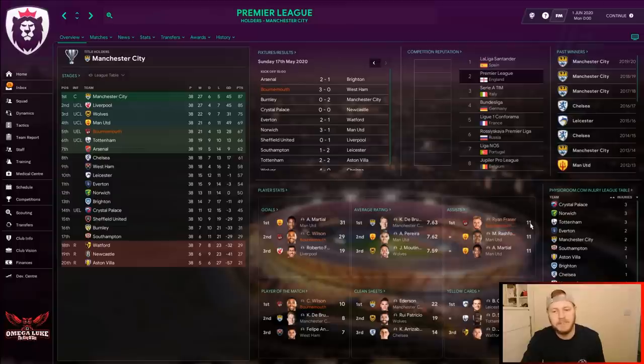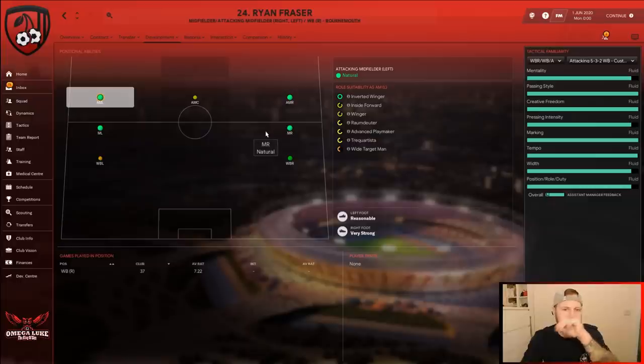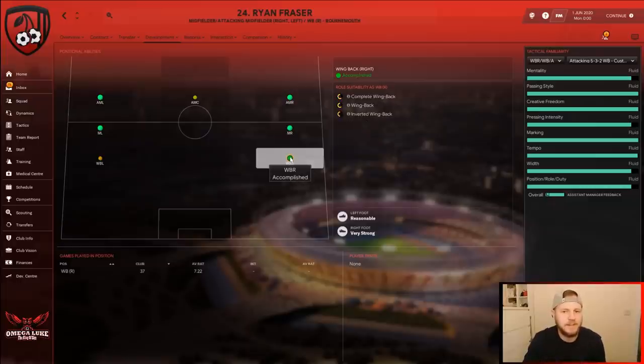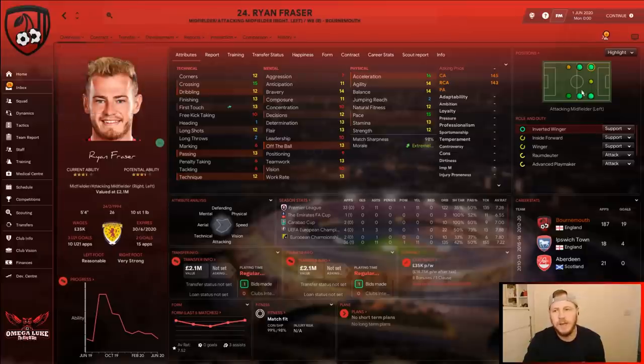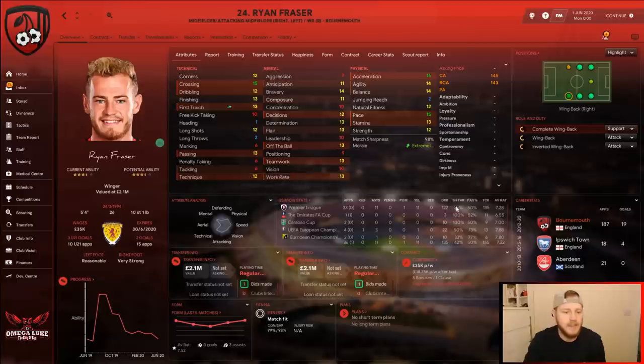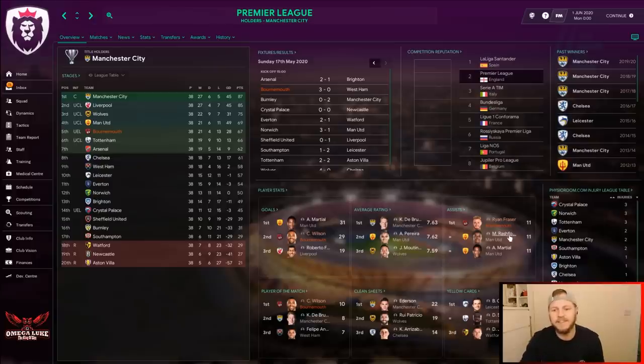Ryan Fraser leads the league with the most assists — 11 in total. Looking at his development, he's been playing the wingback position in 37 club games, rated 7.2. He has a very strong right foot and usually plays higher up, but he has the ability to do this wingback role and he has absolutely nailed it with an incredible 11 assists this season — the highest assist tally in the league, alongside Rashford and Martial.